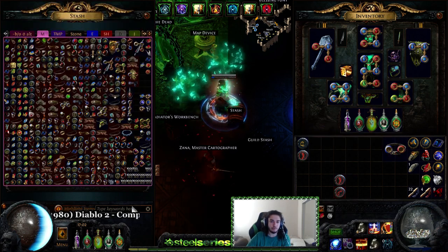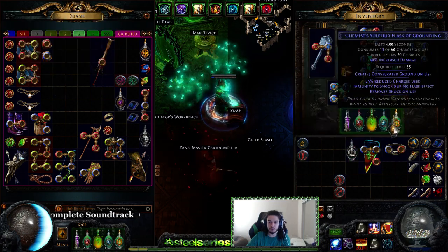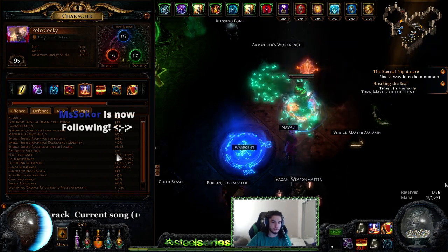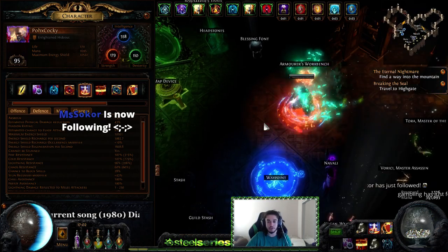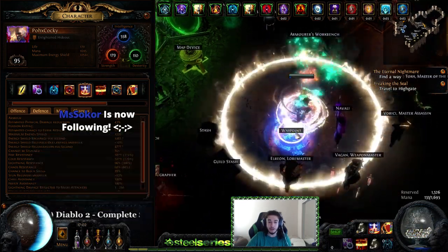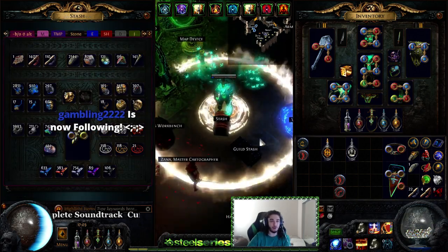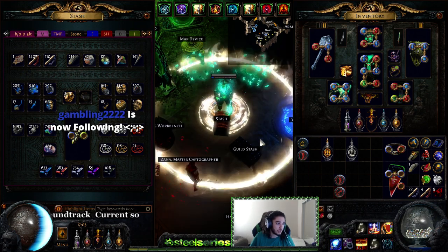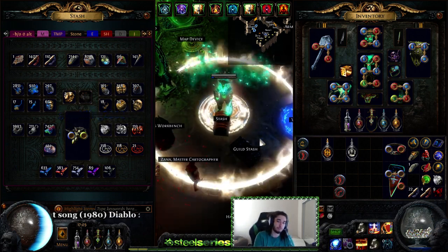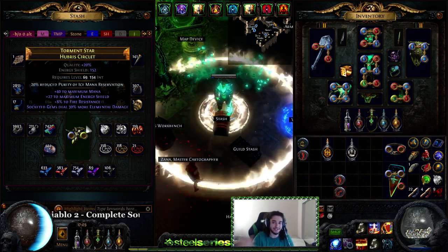Let me show you the Prism Guardian swap. I'll put on one of each flask and show you my elemental resists — this is without a shrine, just how the character is: 102 fire, 102 cold, 102 lightning. If you're mapping you can keep that up at all times since each flask lasts about five to six seconds. That's pretty much the character. If you have any ideas, feel free to use this as a template. Thanks for watching — like, share, and subscribe, and you can catch me streaming live every day at twitch.tv/pox. Take care everybody!